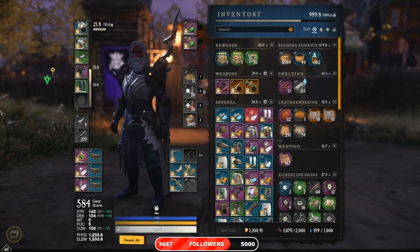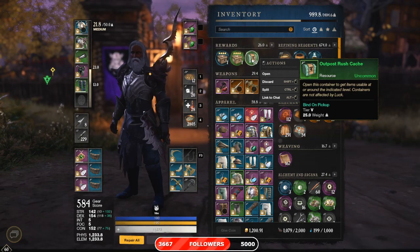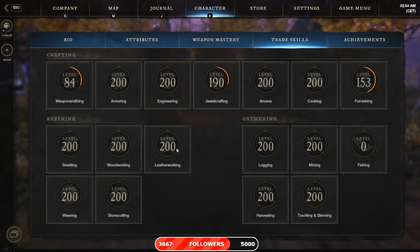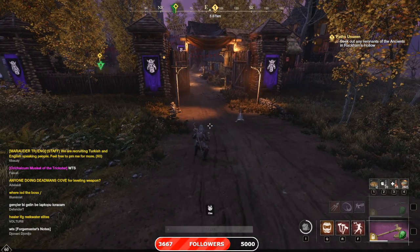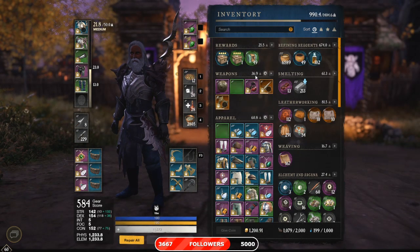Welcome back. Today we're gonna open up 50 outpost rush caches or chests. I have opened 100 corruption chests before, then 300 of them, and now today we're gonna open 50 outpost rush chests and see what we get, because they increase the watermark as well. My watermark is pretty low because I've been focusing on trade skills and all that stuff before the nerf.